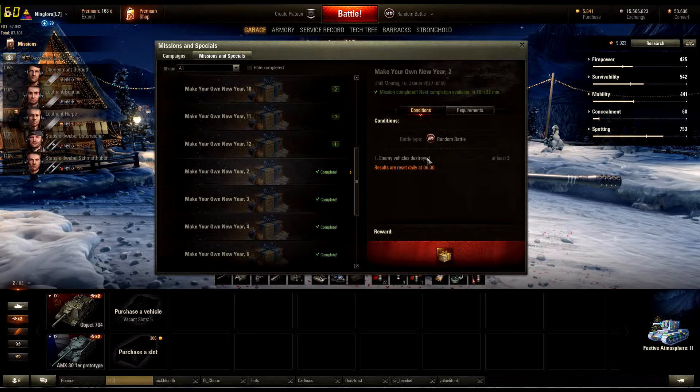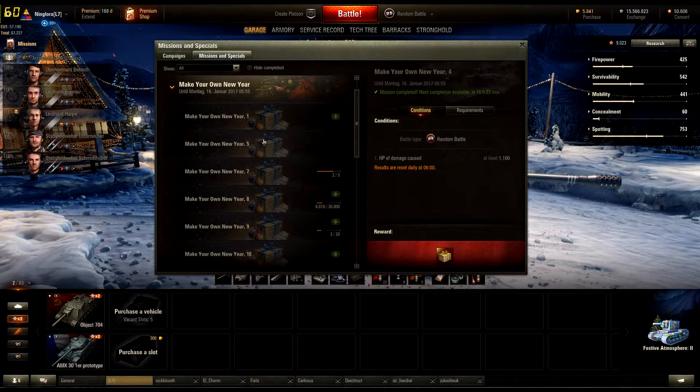Mission number three is spotting one thousand, once a day, also tier two. Mission four is to cause one thousand one hundred damage — that's also a tier two gift box and available once every 24 hours. Mission five is to destroy one enemy vehicle and damage modules or injure crew members at least five times, also available once every 24 hours. I haven't been able to do it yet, but it gives you a tier two gift box as well.